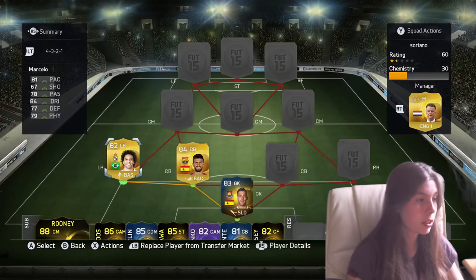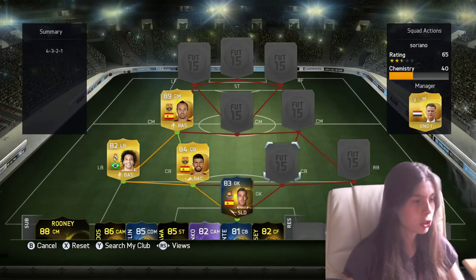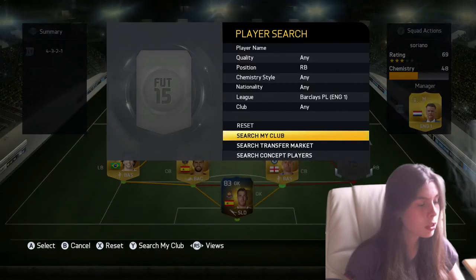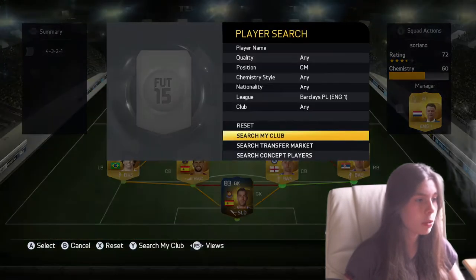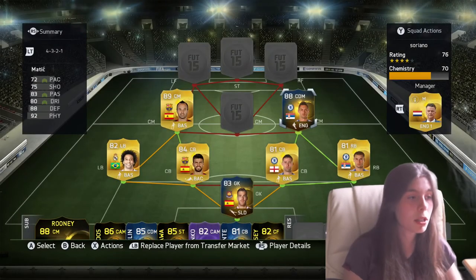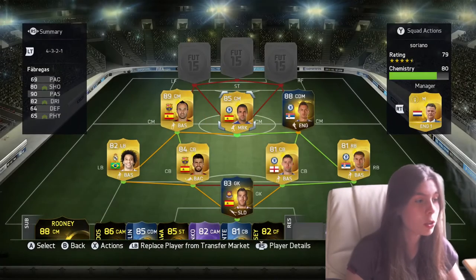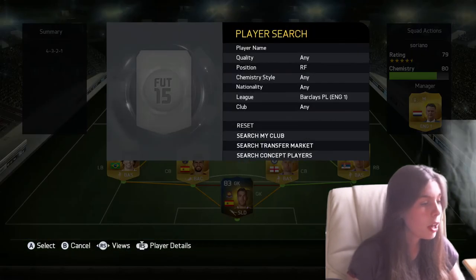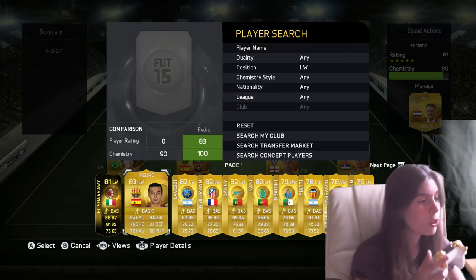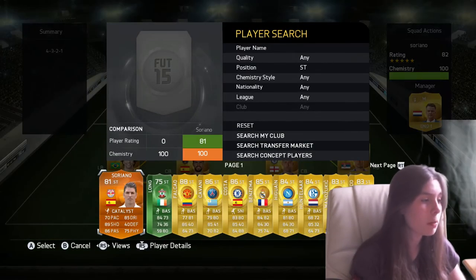We've got Marcelo as the left back, and then we've got Iniesta. Then we go back to BPL — we have got Cahill, Ivanovic, and then we've actually got a CDM which is going to put two in the season, and Matic. I thought I'd put in Matic because he's a really good CDM. We've got Fabregas — not the Team of the Season one — and we've got Jesus Navas to get a Spanish one to link with him. Then we have got Pedro, who is Spanish and links with all the Spanish players. And then we have got Mermat Zoriano.